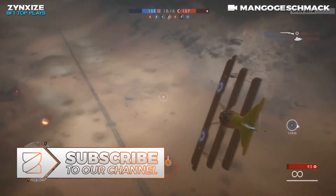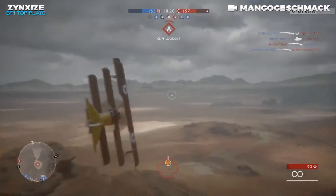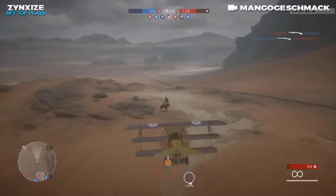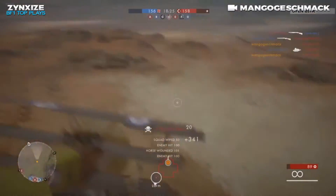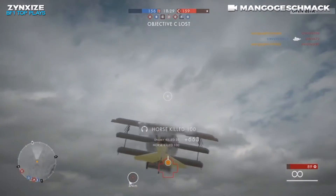For this final clip, we have Mango G-Schmack back again with some plane action, just flying around nonchalantly, and he kills both horses out of the spawn and gets away scot-free. This kind of thing amazes me. Awesome job, man.